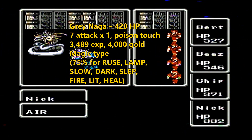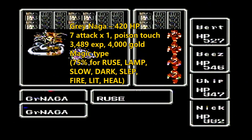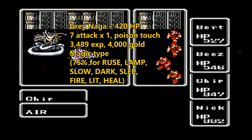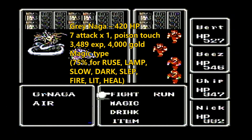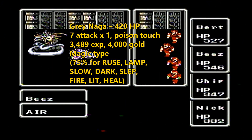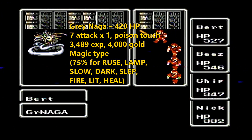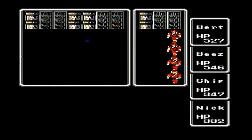I'll probably use both interchangeably. Right here we have a whole bunch of treasure that we're gonna have to get, but most importantly, we're going to have to find Tiamat, the fourth and final fiend, the fiend of the wind.